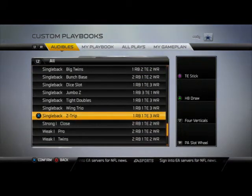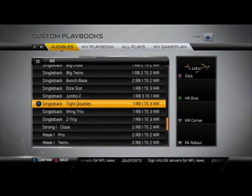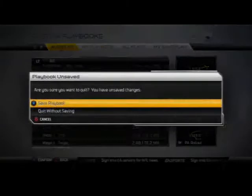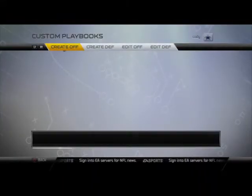A little X-Factor formation for you — you might want to check out the Single Back Tight Doubles. The Texan fade or wide receiver fade is one of the best plays in the game again this season. It was in the game last year and the year before that — it's always been a great play. So that's the Houston Playbook.